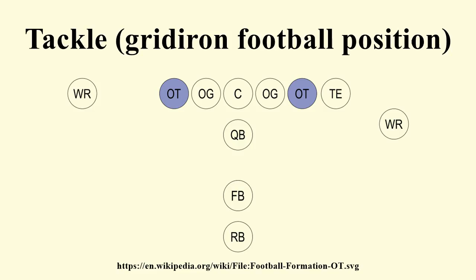In a traditional 4-3 defensive set, there is no nose tackle. Instead there is a left and right defensive tackle. Some teams, especially in the NFL, do have a nose tackle in this scheme, but most of them do not.